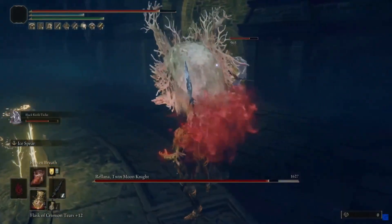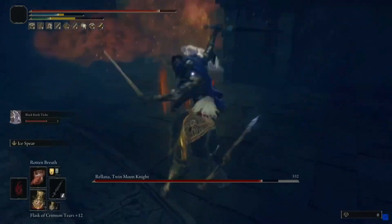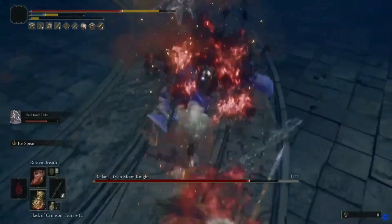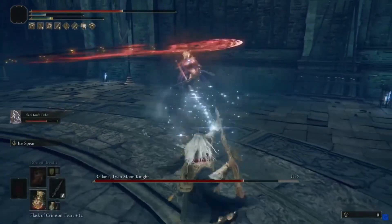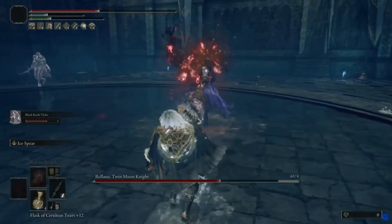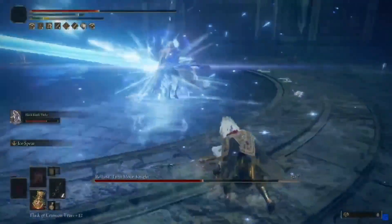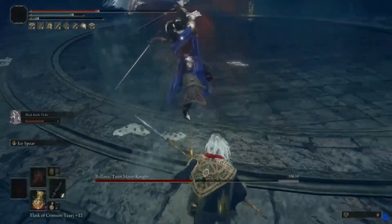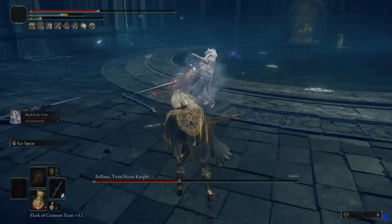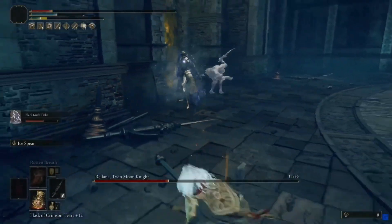Starting off in the fight, Rellana has a bunch of aggressive moves where she'll move forward and do a bunch of sword swings. You just want to move back and roll backwards. If you know the moveset well, you can try to move forward at the end of the combo. Usually what you want to do at the beginning is let Black Knife Tiche take the hits. The second Tiche takes the aggro, you immediately attack Rellana. When Rellana targets you, just dodge and let Tiche distract her.